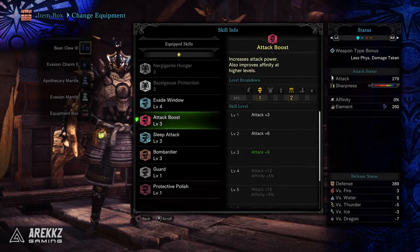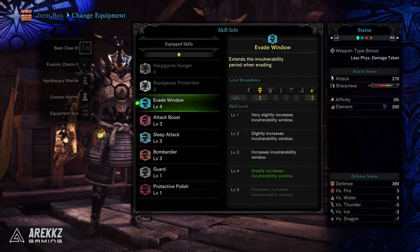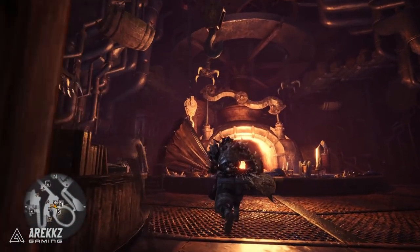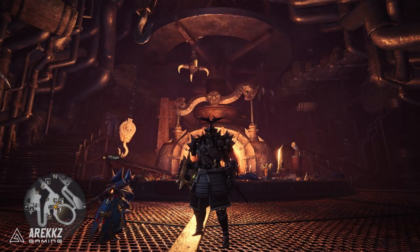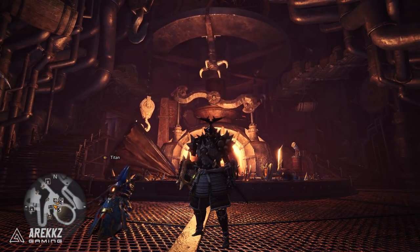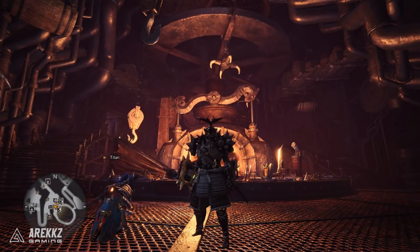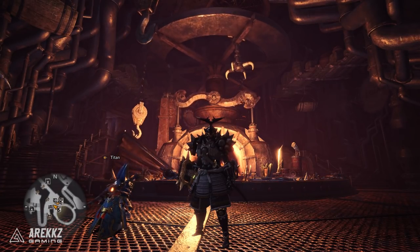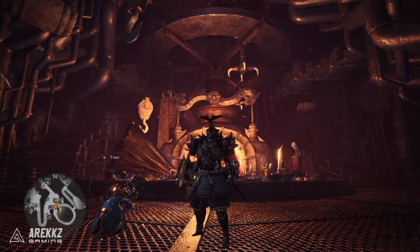The final set gives me Evade Window level 4, Attack Boost level 3, Sleep Attack level 3, Bombardier level 3, Guard level 1, and Protective Polish — a solid skill package for a sleep bombing build. Keep in mind there are lots of variables: as you get rarer decorations you can swap out armour pieces. For example, I could ditch the evasion helmet, slot in an Evasion Jewel, and free up that helmet slot for another skill, or I could gem in some Sleep Attack and swap the arms or chest for something offering a bigger attack boost or Handicraft. There's no single best set, but using these in-game tools you can build something far better than just crafting a set outright.